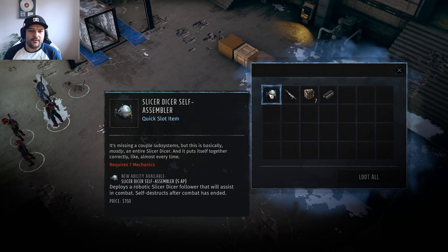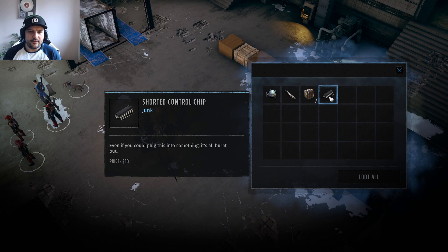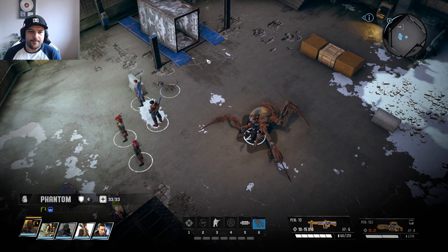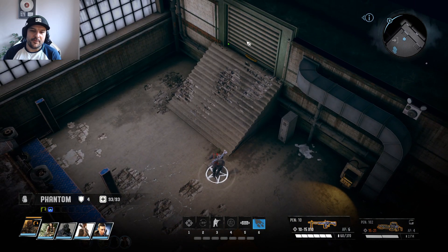Slicer Dicer Self-Assembly is a quickslot item. It's missing a couple of subsystems but this is basically mostly an entire Slicer Dicer and it puts itself together correctly almost every time. Level 7 Mechanics - deploys a robot Slicer Dicer follower that will assist in combat and self-destructs after the combat's ended. We've got a pulse gun, a level 10 assault rifle, an energy weapon essentially, and a shortened control suite. So when he gets a bit more Mechanics he'll be able to throw a Slicer Dicer down to help him in combat.